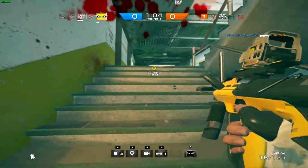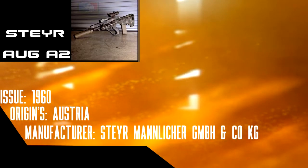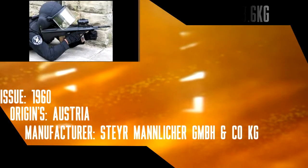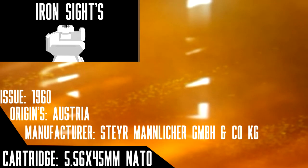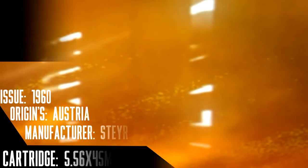Her weapons are damn good. Her first one is the Steyr AUG A2. The AUG A2 is an Austrian bullpup design weapon, which means the magazine is behind the trigger, making the weapon smaller, more accurate, and lighter. It is made by Steyr Mannlicher, and the weapon fires the 5.56x45mm NATO, the standard issue cartridge developed by Eugene Stoner.